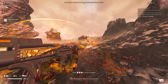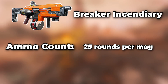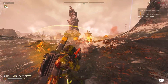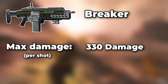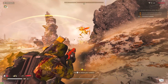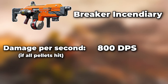First, let's compare both shotguns from a statistical point of view. The regular Breaker, since its nerf, carries 13 rounds per magazine; the Incendiary Breaker carries 25 rounds per magazine — nearly twice as many. Both weapons fire at a rate of 5 rounds per second. The regular Breaker will do a maximum of 330 damage per shot assuming all pellets hit, while the Incendiary Breaker will do 240 damage. Taking into account rounds per magazine combined with reload time, the Breaker dishes out 841 damage per second, while the Incendiary can deal 800 damage.